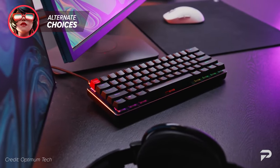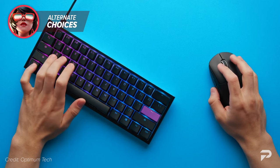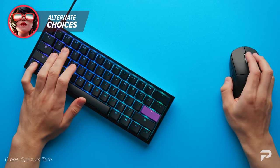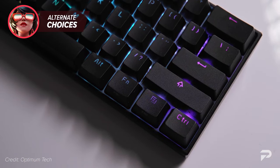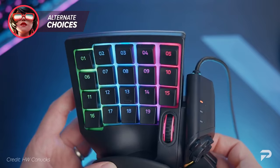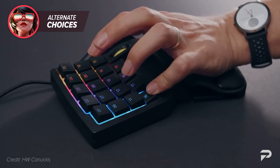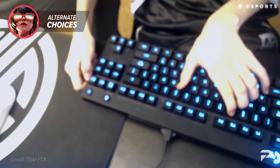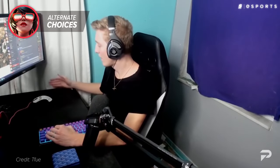Keyboards also come in many shapes and sizes. If you're an arm player, consider a more compact keyboard since it saves room for more arm space for your mouse. A compact keyboard removes excessive clutter from buttons you don't necessarily need. You can take this even further with half keyboards that cut down buttons further but keep the ones most frequently used by competitive gamers. If none of that suits you, you could also build the habit of tilting your keyboard — something some pros do either for comfort or for more mouse space.